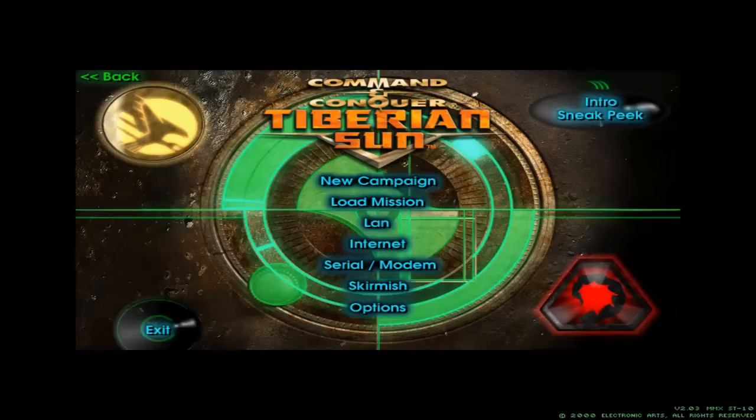It's the Brotherhood of Nod — they have this symbol, the Scorpion Tail — and they are an ancient cult thing that basically thinks Tiberium is the next step of human evolution. They embrace Tiberium and they worship it, kind of. And the Global Defense Initiative, basically it's like the world countries coming together to try to save mankind from this Tiberium infestation, and they do not share the same vision as Nod does. So they're in a war, basically. It's kind of awesome, I like it very much.